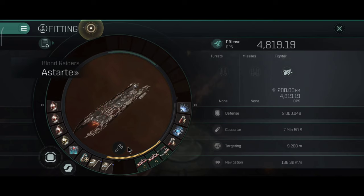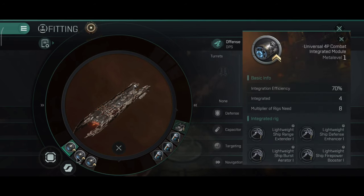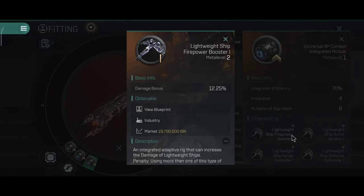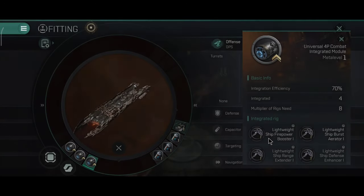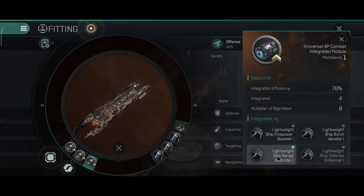On to the rigs — at first I thought to go with a single rig but I also wanted to test out what would happen if I were to use integrations. After all, this ship already costs like 200 billion, so might as well go with integrations. This combination takes four of the rigs I showed you — I maximized the DPS, maximized the alpha damage, extended the range, and increased the drone hit points.